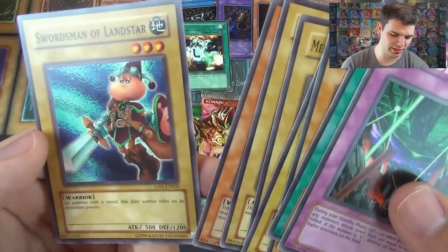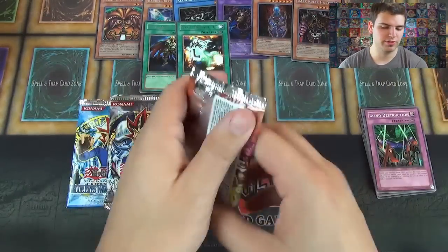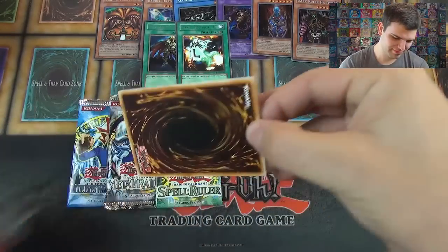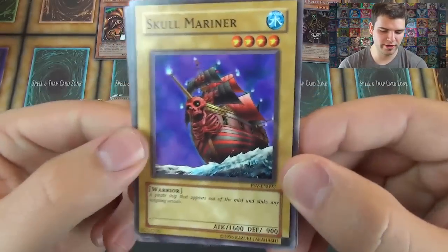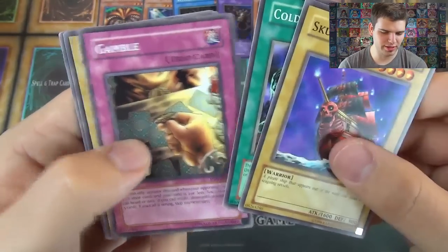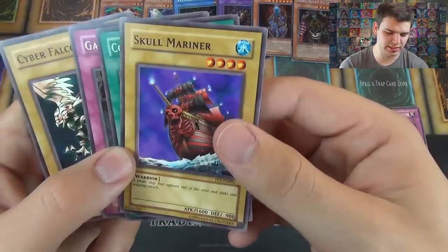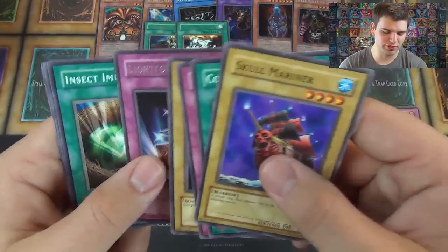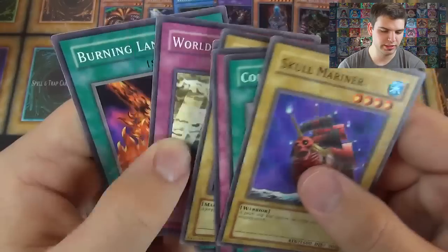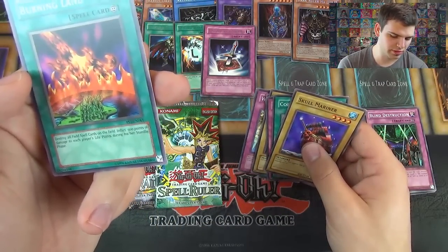Pharaoh's Servant pack — come on, at least one foil. We got a Skull Mariner, Cold Wave — a banned card — Gamble. It was a gamble opening these packs. A pirate ship that appears out of the mist and sinks any sea-going vessels. Cyber Falcon, Light Force Sword, Insect Imitation, Attack and Receive, World Suppression, and Burning Land. Destroy all face-up field spell cards and inflict 500 damage to each player's life points during their standby phase.